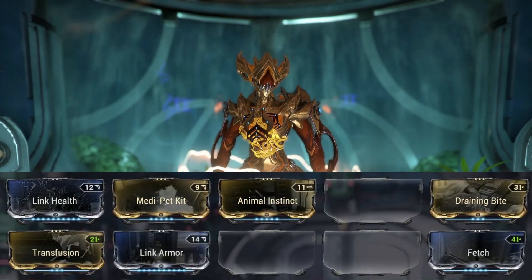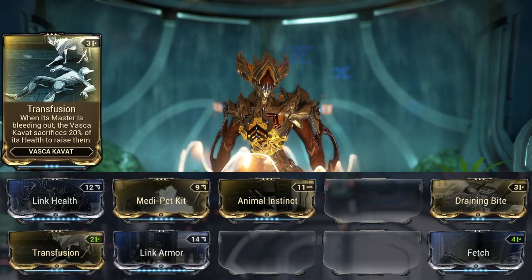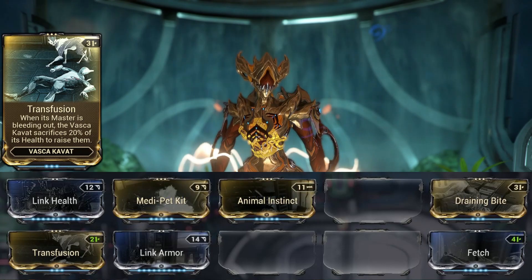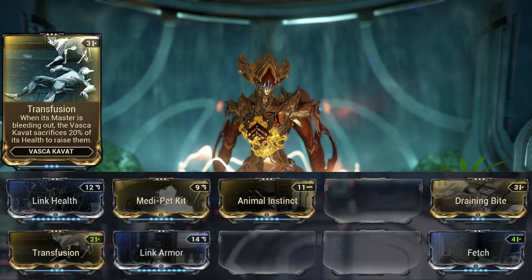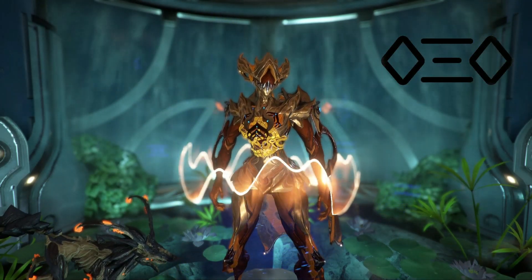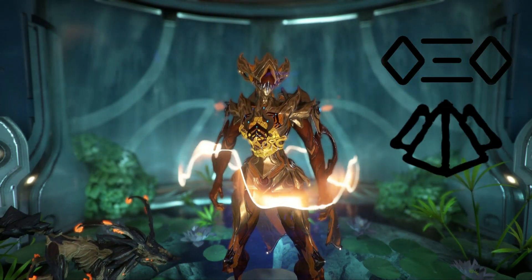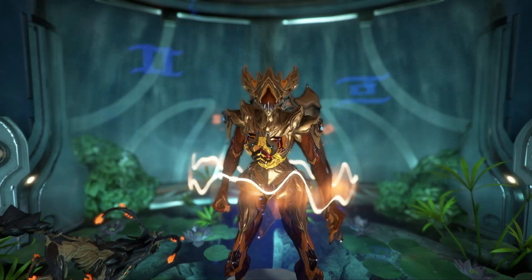A great companion to bring is the Vasca Kavat with Transfusion, to give you that second chance. It is much easier to not go down twice in two minutes than to not go down at all for three and a half hours. You will need the Energize arcane for energy, but if you're willing to spend some energy discs, Naramon can save you down the line.